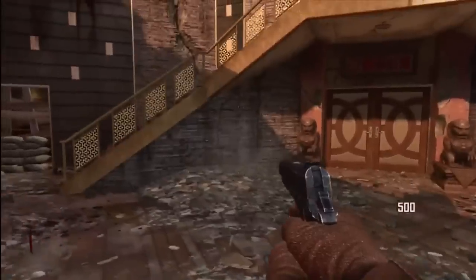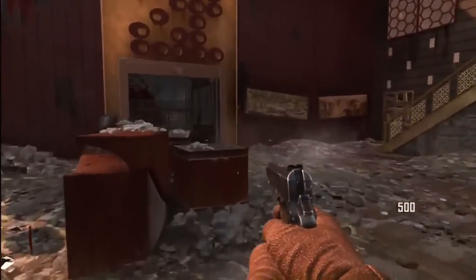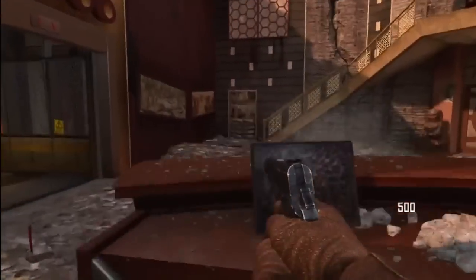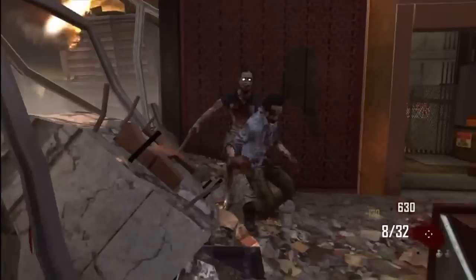What is up guys, Phasm here, and today I'm going to be showing you guys how to get to the mystery box on the new zombies DLC map, Die Rise. Right now we're just in this room where you spawn with the little trippy elevator thing that you can fall down — almost fell right there. So just kill a few zombies, you need like 750.